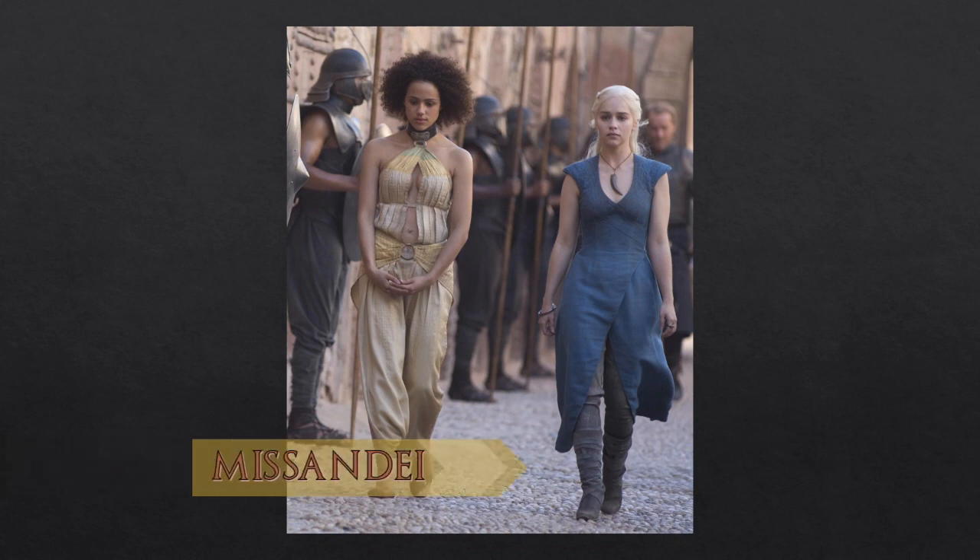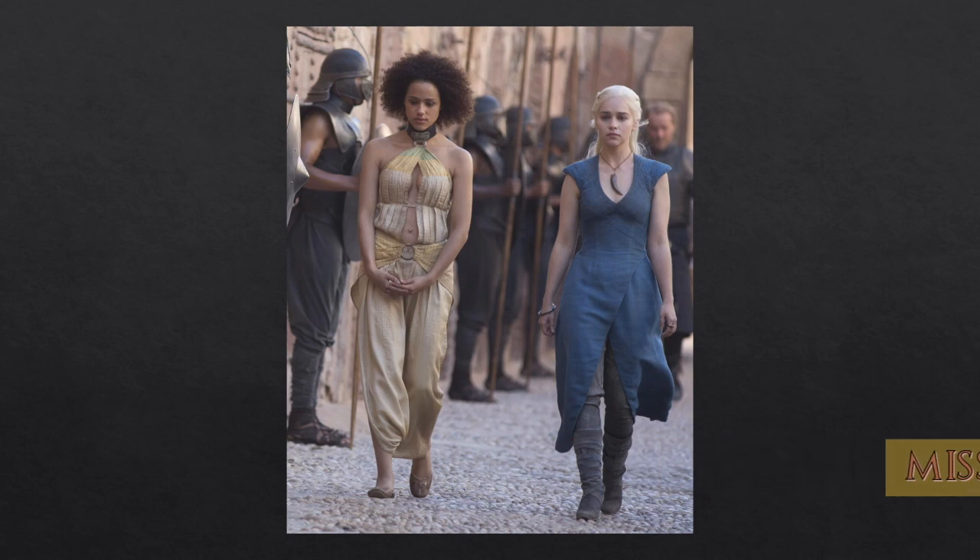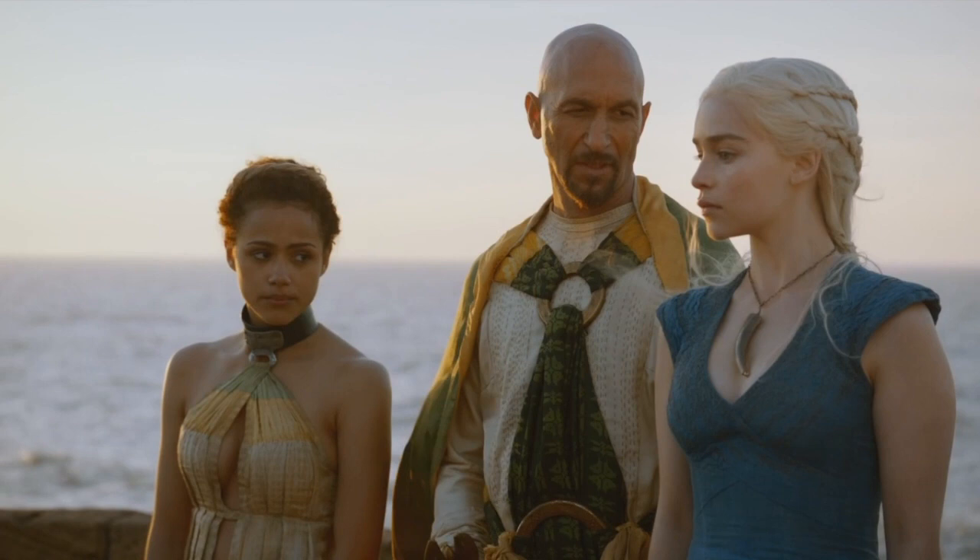One of the most striking costumes from Season 3 is Missandei's slave costume. Compared to the other slaves, Missandei is actually very well dressed — not as elaborate as the slave masters, obviously, but despite her slave collar she is dressed very finely. Her outfit is silk in the same hues as her masters. From what I can tell, it's one length of wide silk that at the halfway point is pleated and woven through the slave collar, then tacked down with running stitches just like we see on the front of Kraznys's tunic.